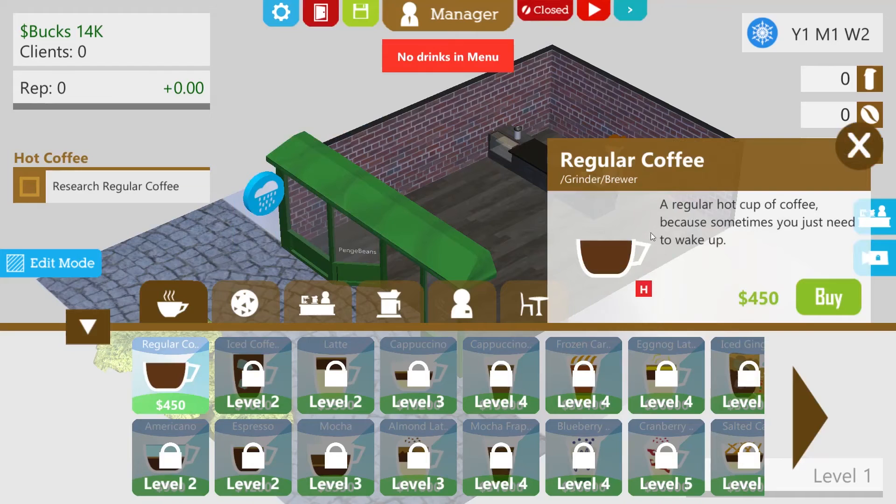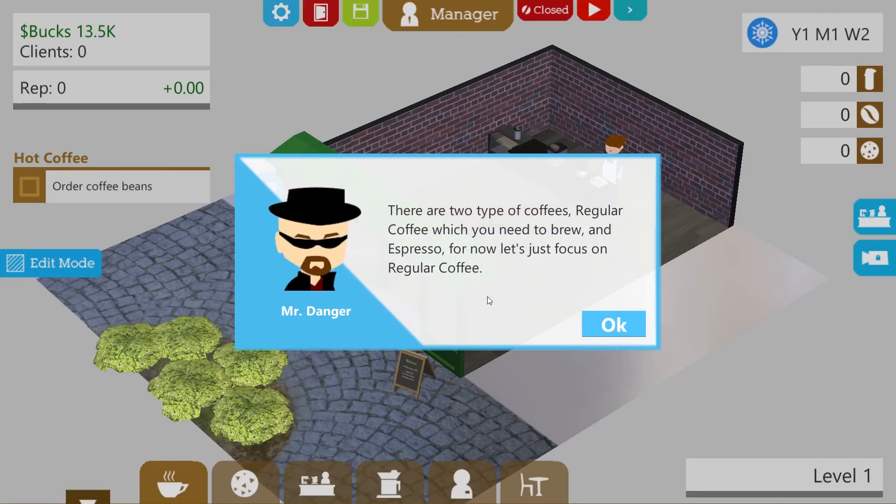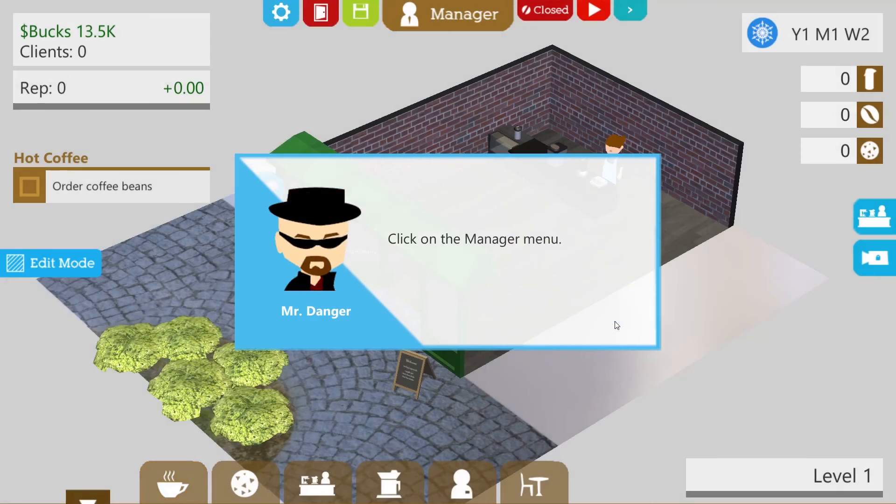Let's research this then — that's $450. A regular hot cup of coffee. You unlocked regular coffee. There are two types of coffees: regular coffee, which you need to brew, and espresso. For now, let's just focus on regular coffee.